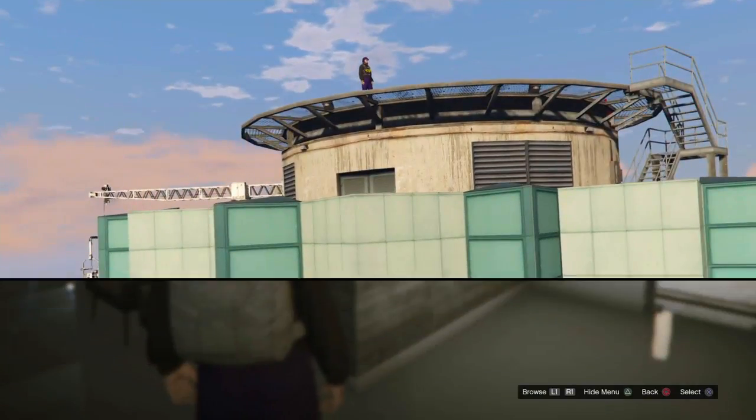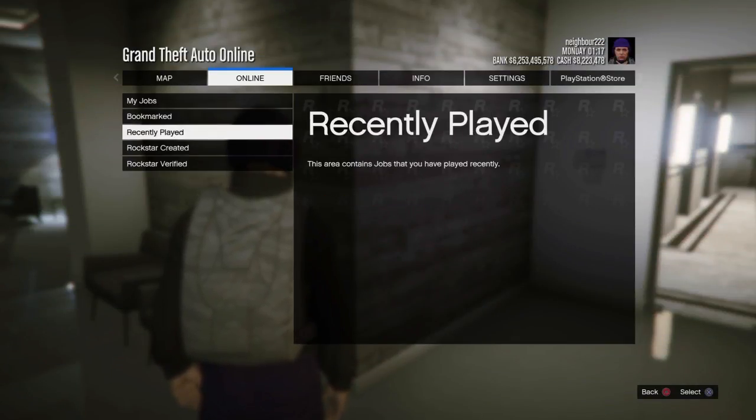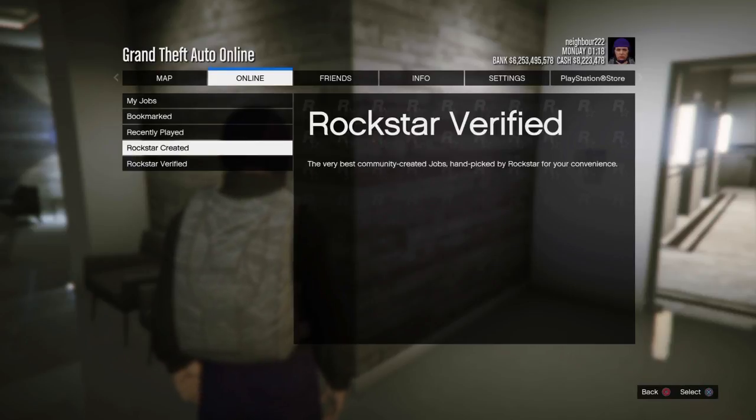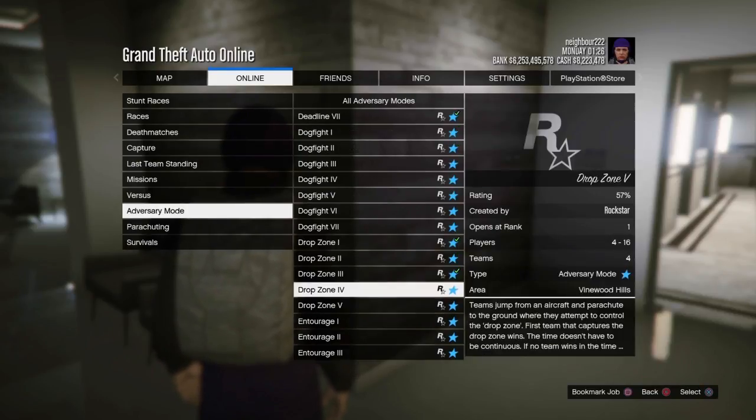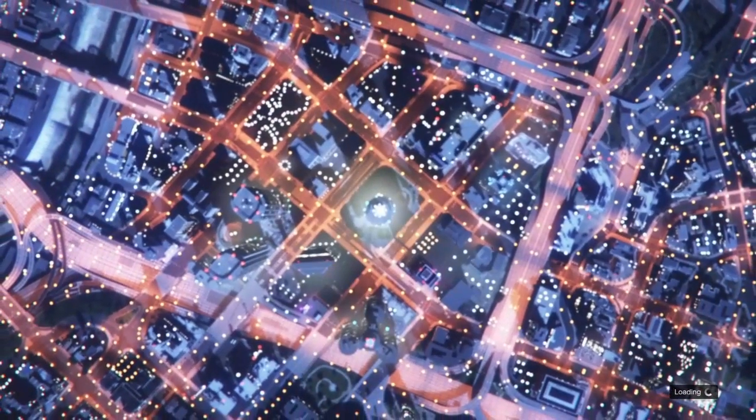All you have to do is go to Jobs, then Online Play Jobs, then go to Rockstar Created, then go to Adversary Mode, and just start up Drop Zone number one.